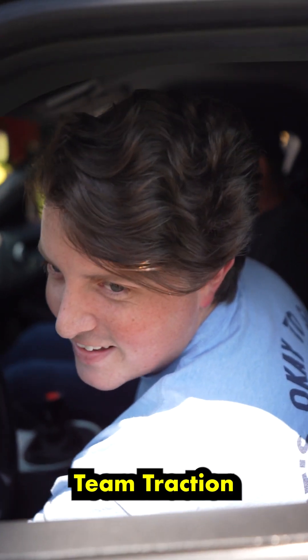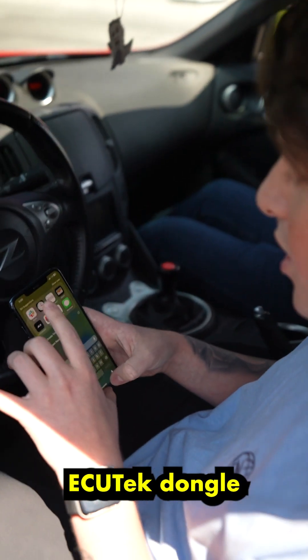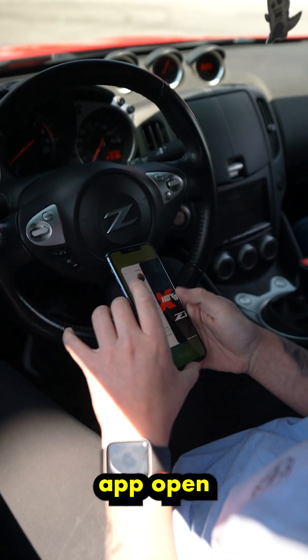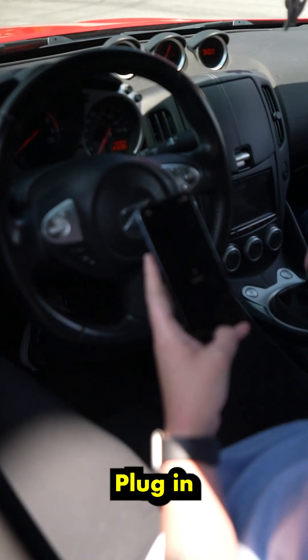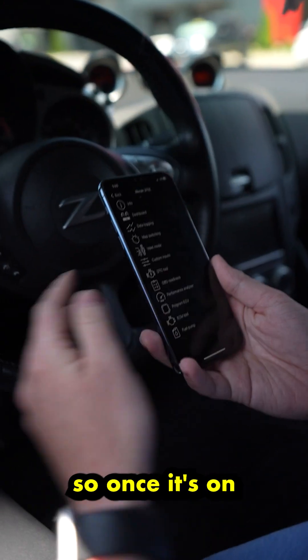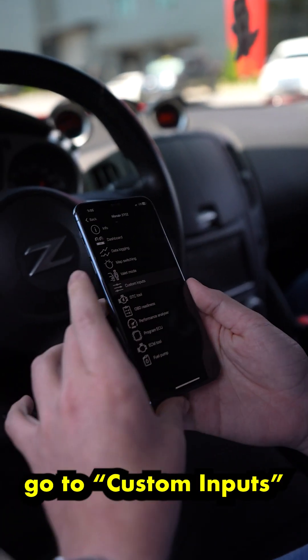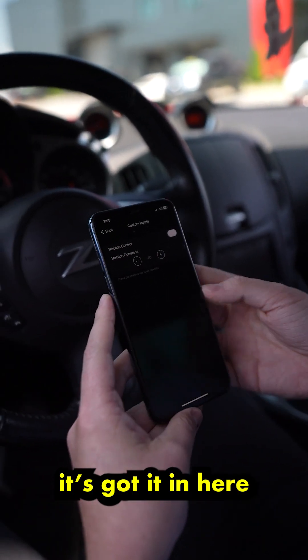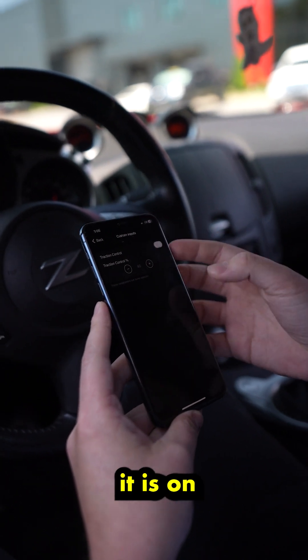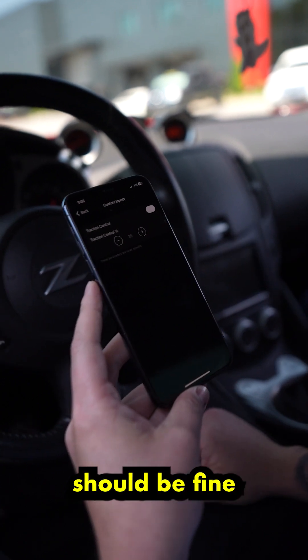Here we have team traction. I'm just plugged in the Ecutech dongle and we get the app open. This is just super easy — yeah, plug in. We're talking a few seconds. So once it's on, you turn off the traction control, and if you go to custom inputs it's got it in here. Right now it's on, so I'm gonna put it to about 35% — should be fine — and we'll launch it from there.